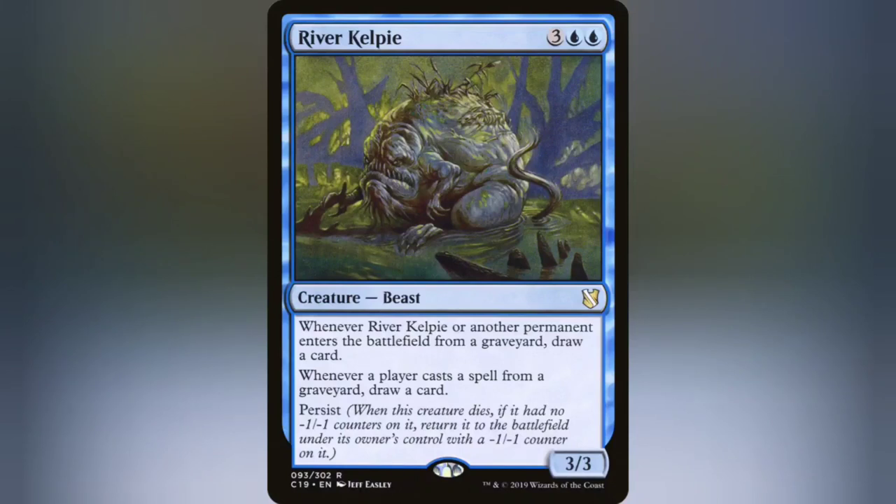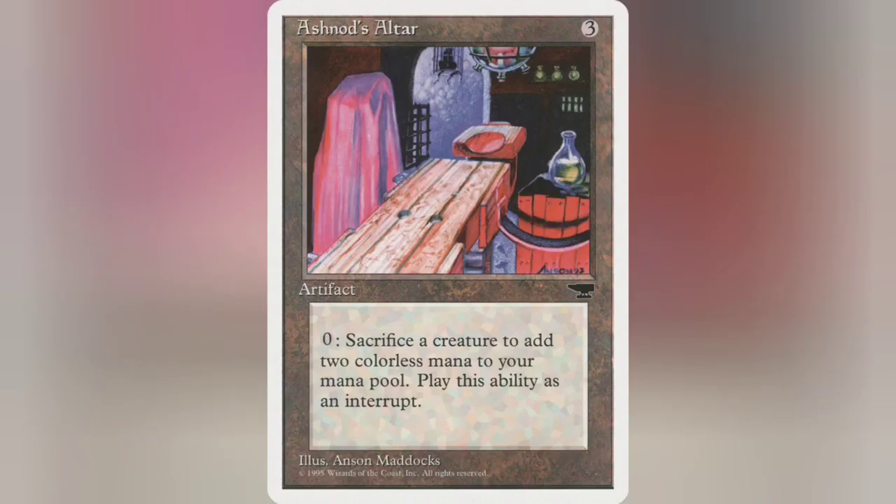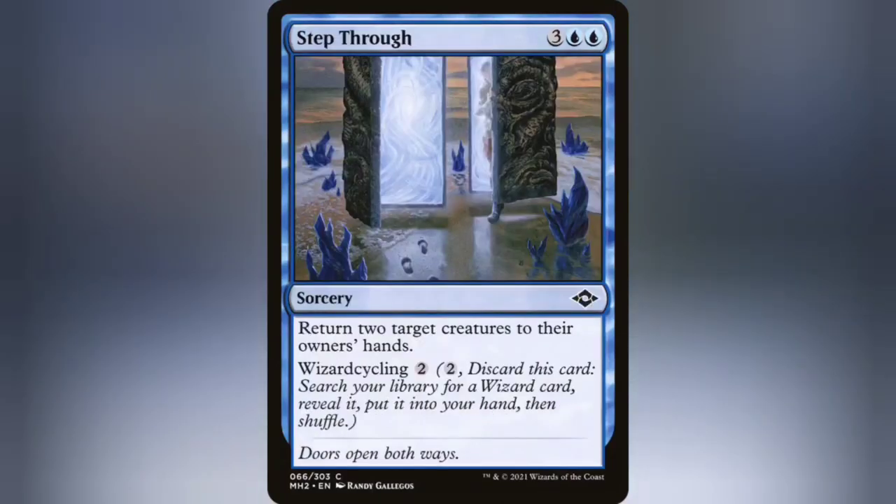The fact that we're constantly pulling things out of the graveyard makes River Kelpie an absolute badass on the field. The combo of Iridescent Drake and False Demise with a sac outlet like Ashnod's Altar can be a great insurance policy if someone destroys your Control Magic but you don't want them to get their creature back. It means you can draw out your entire deck and drop in Laboratory Maniac, which you can also fish out with Step Through.